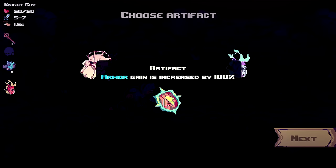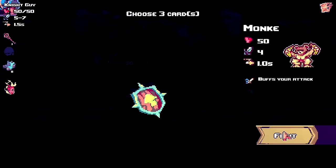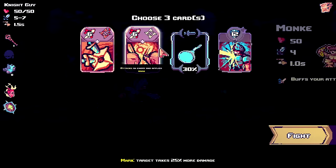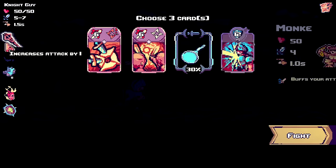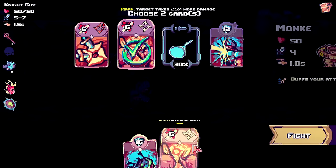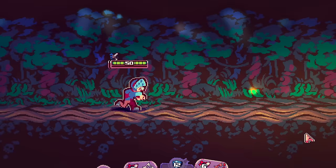Choose an artifact - armor gain increased by 100%? That's a no-brainer, that's absolutely huge. Attacks an enemy if he's marked, attack more - or just an armor card. I love the idea of having armor. I'm going to take this mark and then add cards. That changes the way you think about this game for sure. Let's keep the ball rolling.